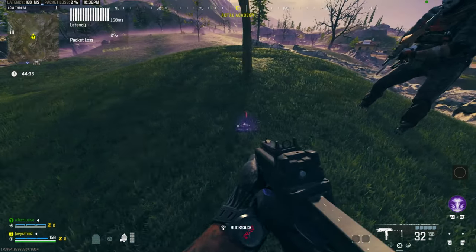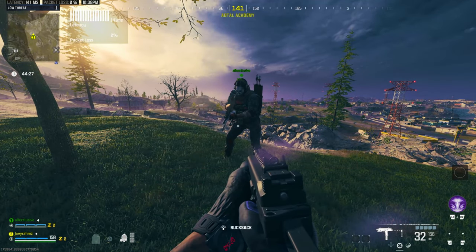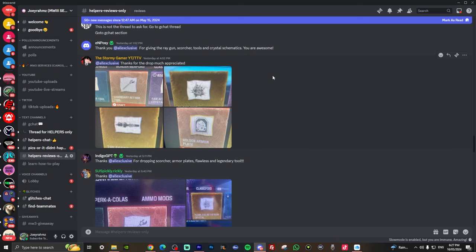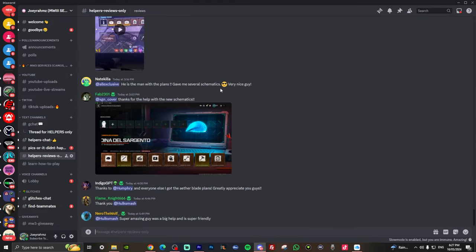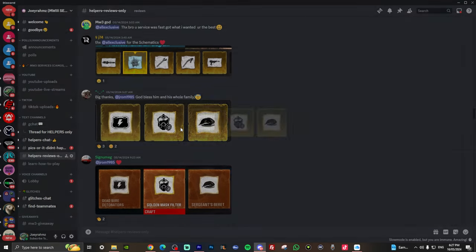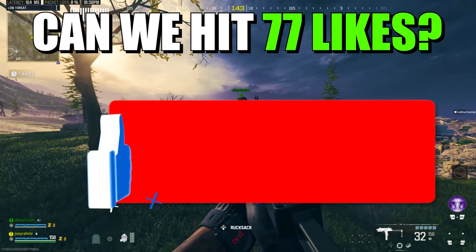In some cases they do need to take you to their tombstone, so it might take 2-3 minutes, but in most cases they have schematics on them because they're doing a duplication glitch. If you're not getting a response, try again in about half an hour — they're probably busy or people are asleep. If you come to the helper-reviews channel, you'll see all the reviews people have left. Every time you get helped, come to that channel, tag the person that helped you, and say thank you. Go ahead and join my Discord — link is in the description.